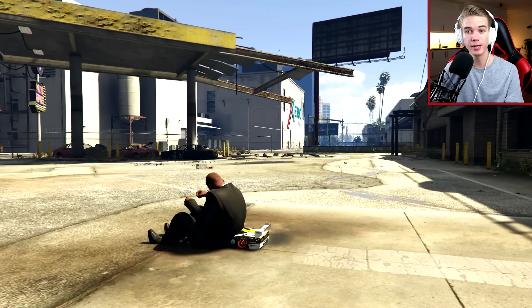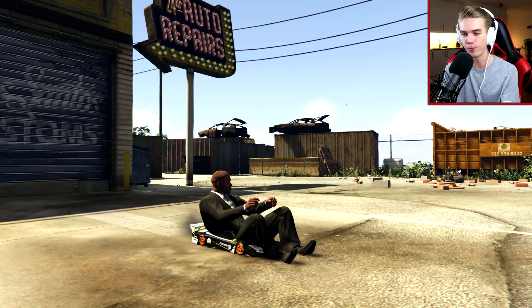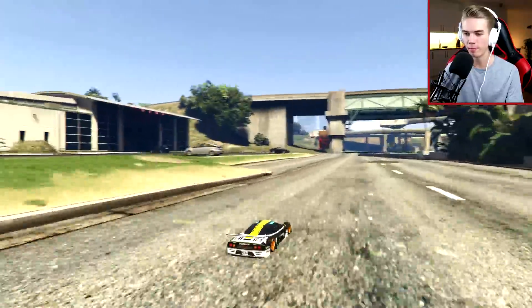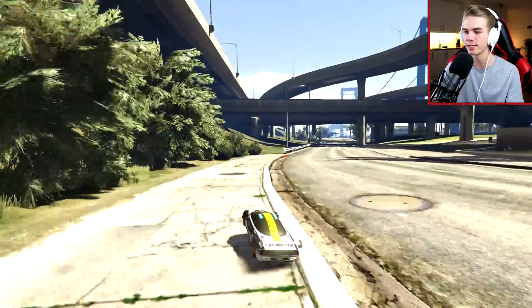So now I think that we are ready to do a stunt — oh there's Franklin. This is actually how it looks when you don't make your character invisible. There we go, Franklin is now gone and let's head back to our stunting location for today's video. Man, this car is actually very fast, which is very good for today's stunt.